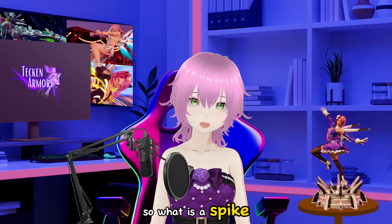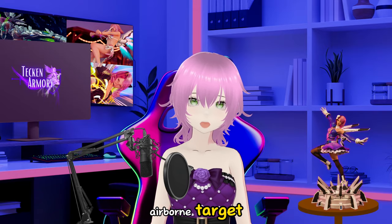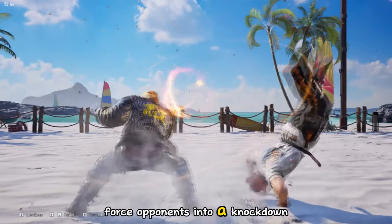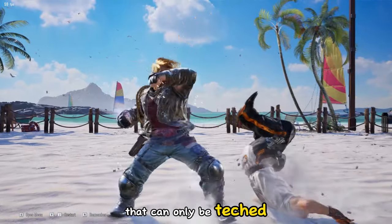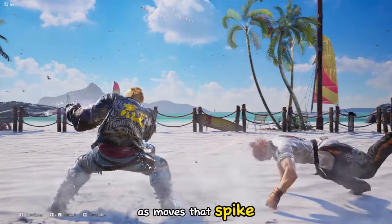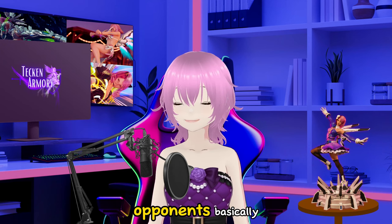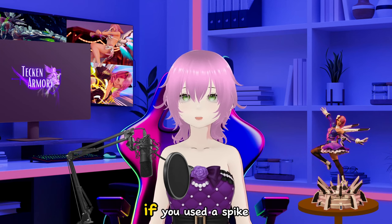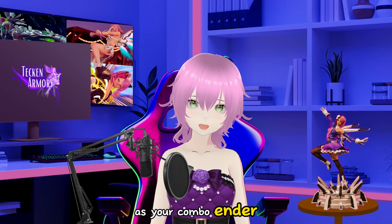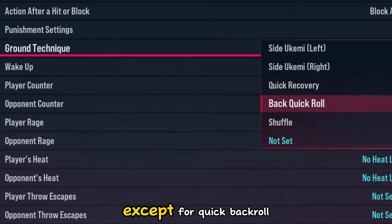So what is a spike? According to Weivu wiki, spike moves used on an airborne target force opponents into a knockdown that can only be teched by holding back. They can usually be recognized as moves that spike opponents downward. They also initiate floor breaks when used on airborne opponents. Basically, if you use a spike as your combo ender, your enemy cannot do any techs or quick get-ups except for quick back roll.